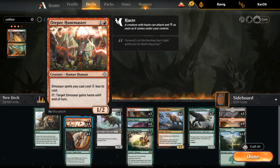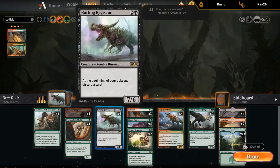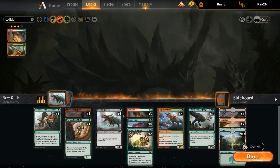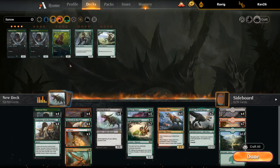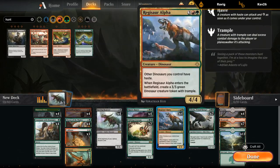The Huntmaster is a bit of a nombo with Marauding Raptor. At least with the Llanowar Elves we can play turn one to help us ramp. That said, Otepec Huntmaster into Rotting Regisaur is a nice curve. I'm thinking we probably still want the Llanowar Elves, so we could do something like this — we have most of our deck here.